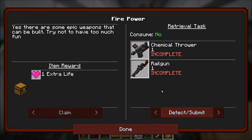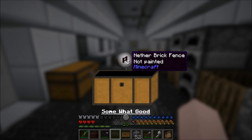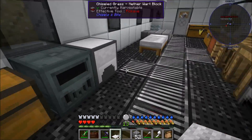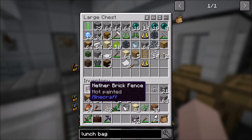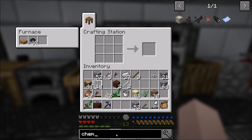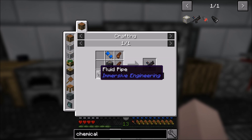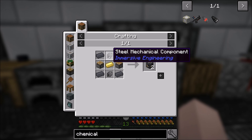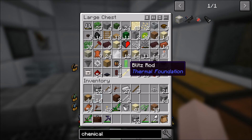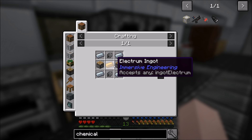Okay, I can claim this reward. I got a chemical thrower and a rail gun - that is insane. Let me check out what's in these loot chests. Oh, somewhat good - are you serious? Carpets? And nether brick fences are 'somewhat good' - that is absolutely ridiculous. Chemical thrower - let me check this out. Wooden grip, two wooden grips, a pressurized air tank, a heavy engineering block, a fluid pipe, and a bucket. Heavy engineering block - that's not bad. I might actually be able to make this right now.